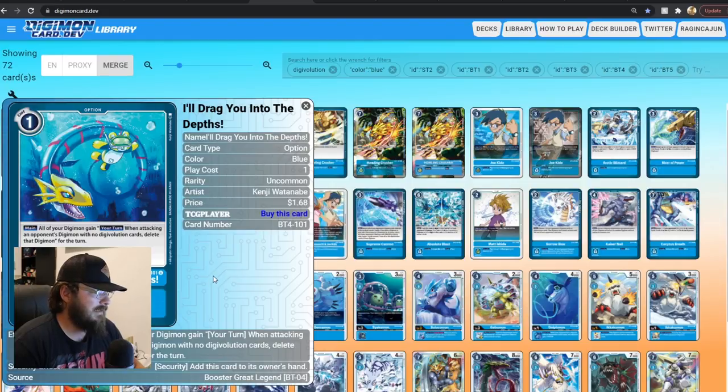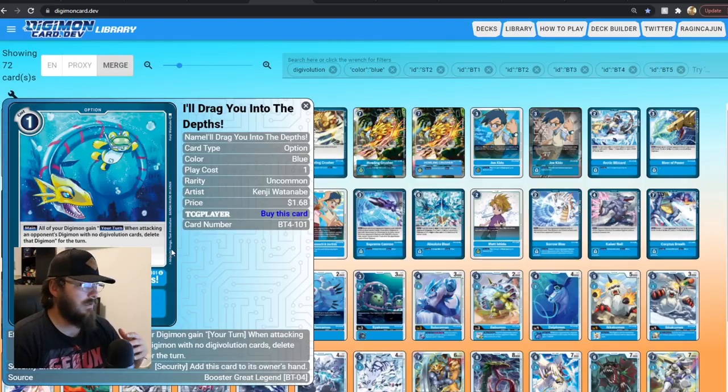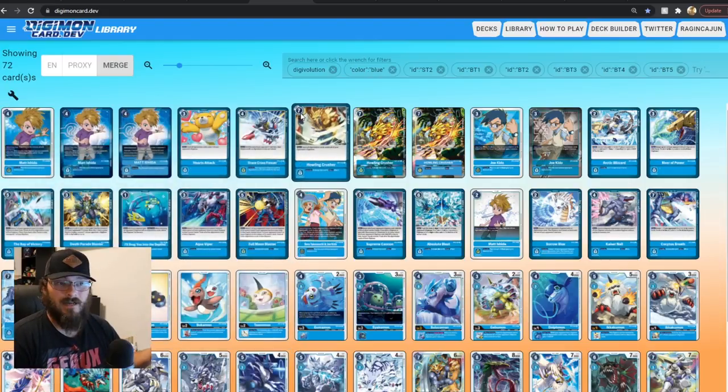This card interests me: I'll Drag You Into the Depths — all of your Digimon gain when attacking an opponent's Digimon with no digivolution cards, delete that Digimon for the turn. It's like a Retaliation effect. But maybe I'm thinking about this the wrong way — like, you die too, right? I'm fairly certain you can't just swing a Gomamon into an Omnimon and not die. If anyone's had a good experience testing this card in this kind of build, let me know. This is literally why I'm making this video.